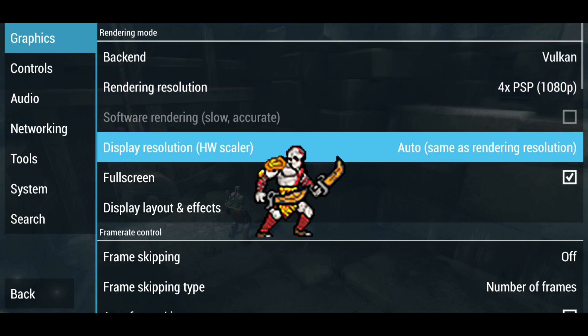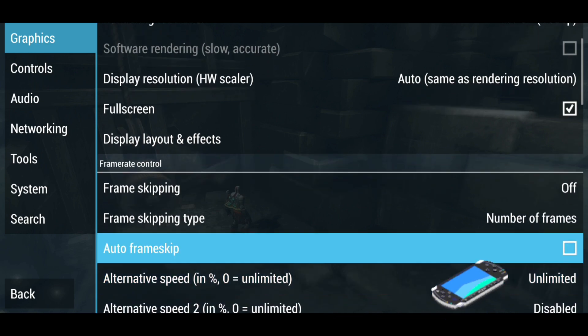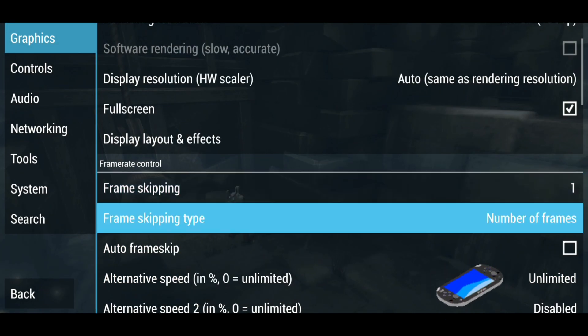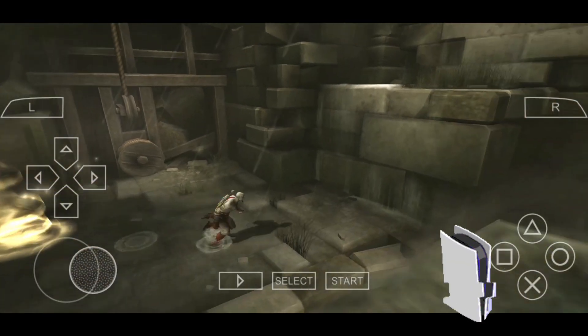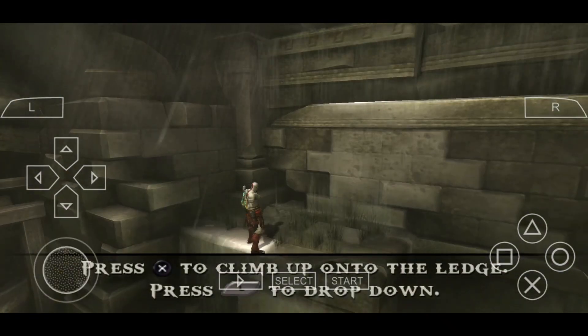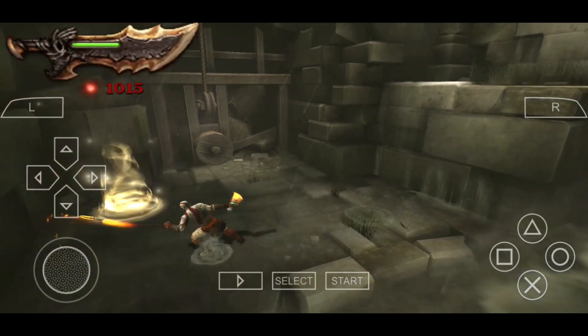So this is for the PSP. I'm using PPSSPP Gold Emulator, and this is my settings. I want you guys to try out frame skipping number one aside from those settings that I showed you. As you guys can see, this is moving on real time. I hope this also works for you guys.